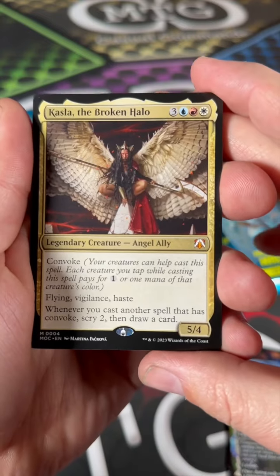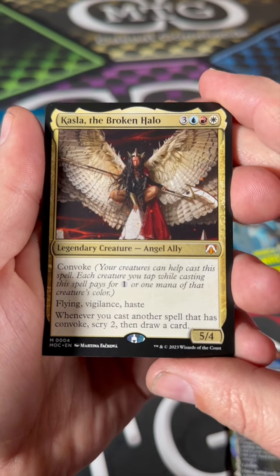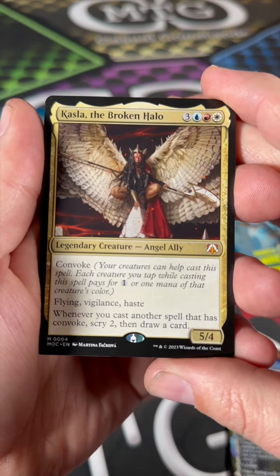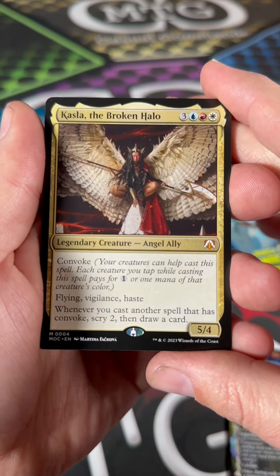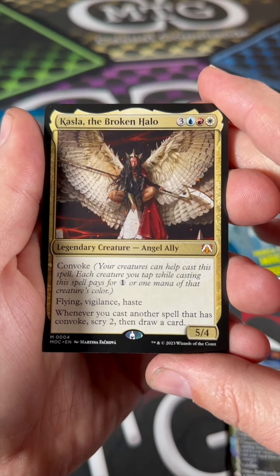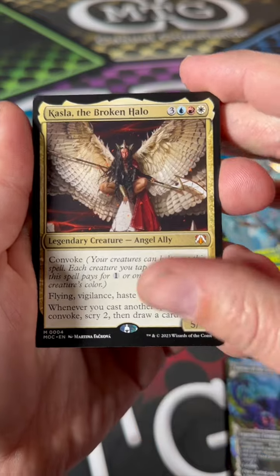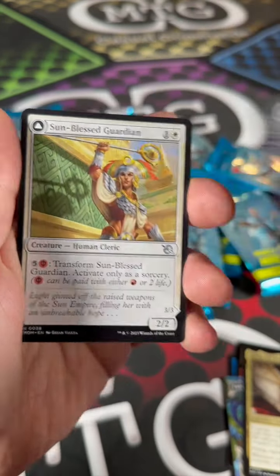We have an ancillary mythic — Kasala the Broken Halo. She's got convoke, five-four, flying, vigilance, haste. Whenever you cast another spell that has convoke, scry two then draw a card. Wow, that's pretty cool! She's an ally angel ally — very nice. And another Invasion of New Capenna.